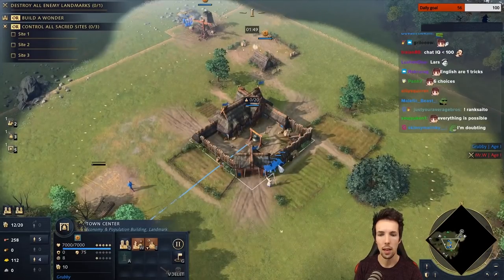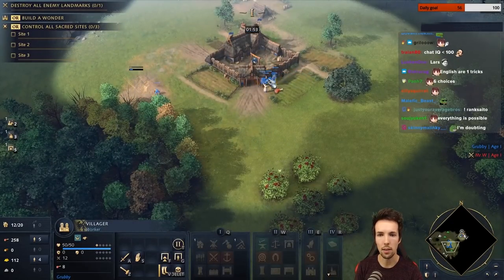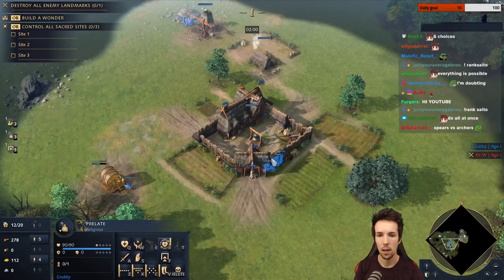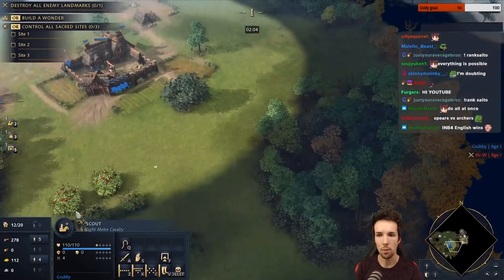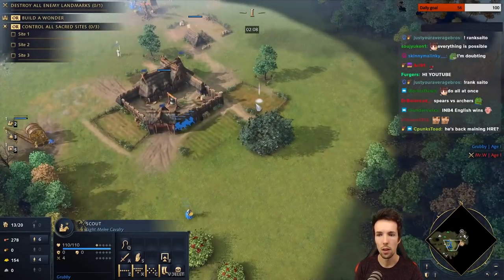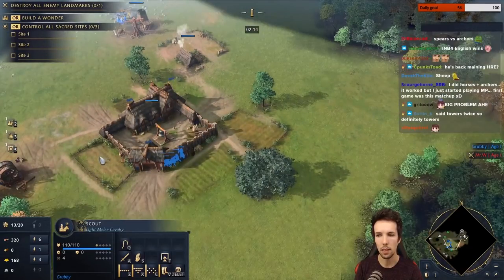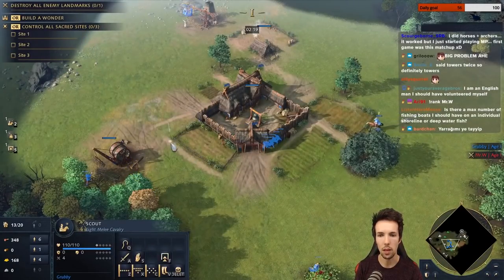I need to take a quick break here and find more sheep — I don't have enough at all, that's a big problem. Before I continue the explanation, let's bring back some sheep. I thought I did a pretty thorough scout of the area but that doesn't seem to be the case. I'll bring back this one sheep — feels bad to be so inefficient going back for a single sheep, but that's the best I can do right now.